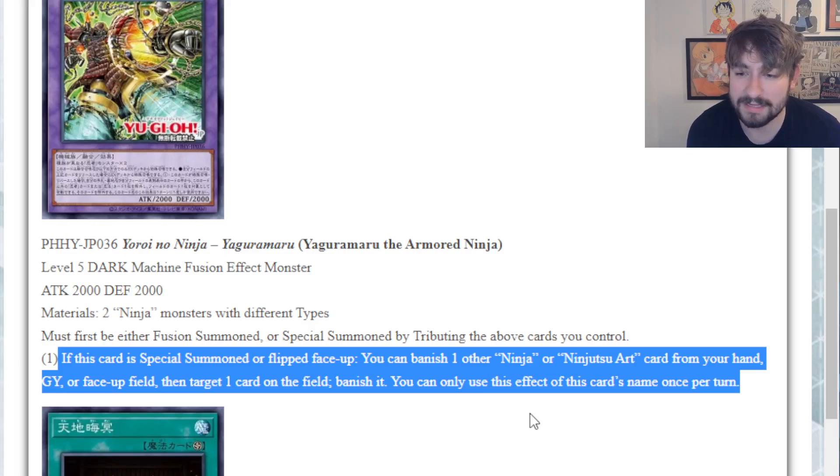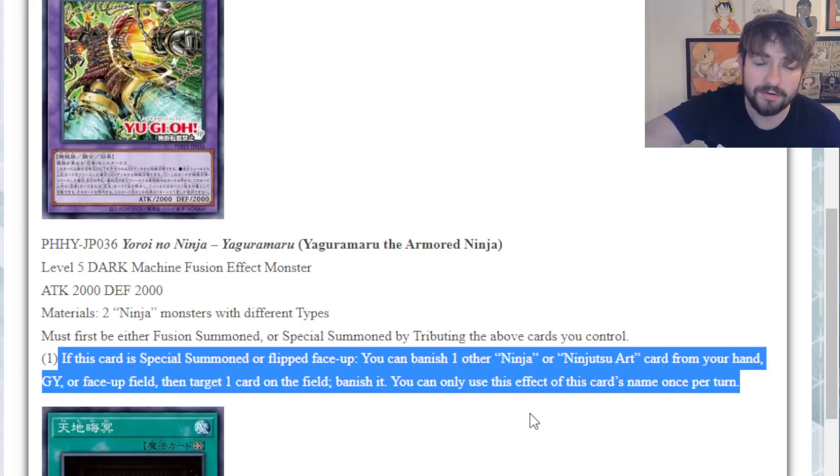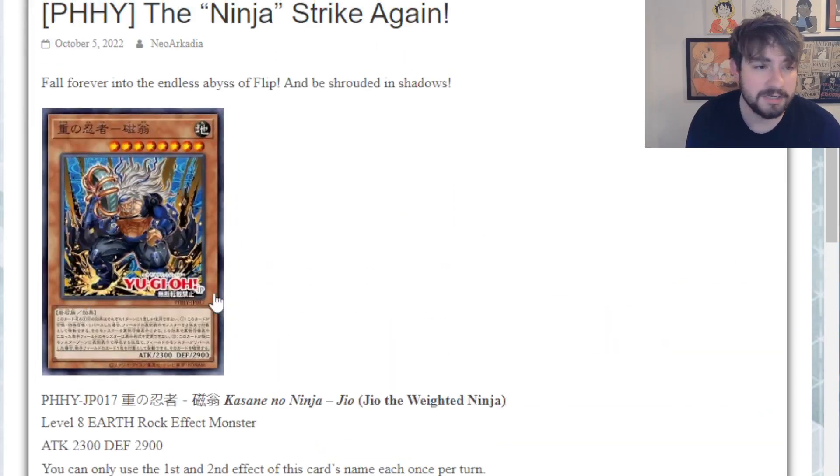Because otherwise you'd have to give up a ninjutsu art or a ninja that's face up on the field - those are active resources, and we don't want to neg too much. But if you're making this card in the first place, you're going to have ninjas in the graveyard, so setting up is inherently easy. I like it. Do I think it's incredible? Not necessarily - you probably aren't making him as a quick effect very often.